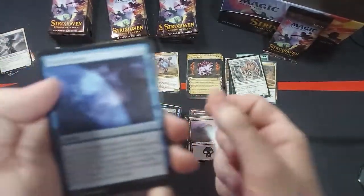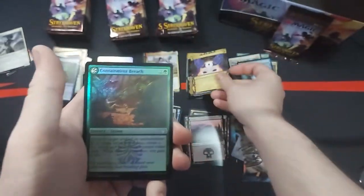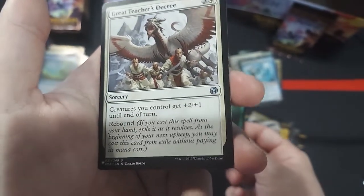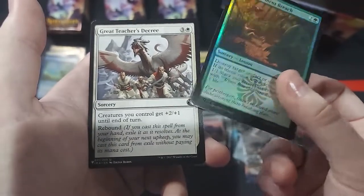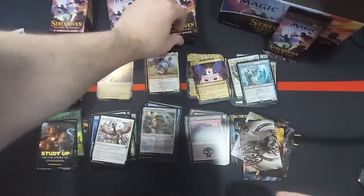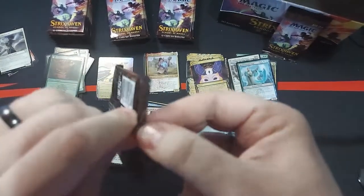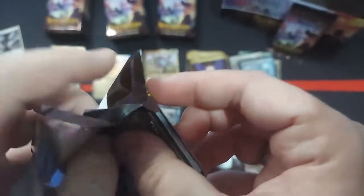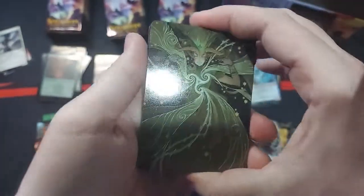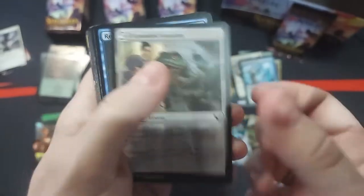And then we've got uncommons. A Manifestation Sage. A Duress — we already got a couple of those. Containment Breach. And a Great Teacher's Decree — that's from the same set my Collected Company is from. I couldn't tell you honestly, but I'll remember it at some point, probably at the end of the video. So yeah — let me know what you guys pulled. I know probably a lot of Strixhaven is coming up and is being pulled online, and everybody's making their videos and doing their own thing. A lot of this Expanded Anatomy in this box.